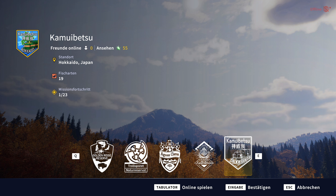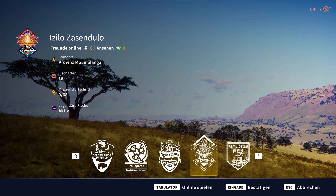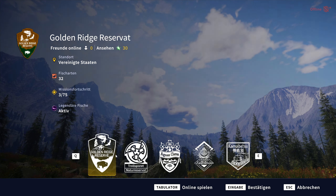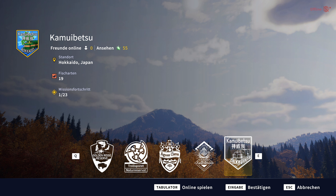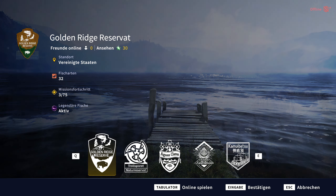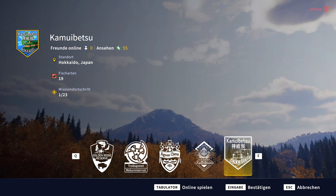Was ich ein bisschen schade finde: wenn man diese Karten hier vergleicht, gibt es bei den anderen überall deutlich mehr Missionen als bei Hokkaido. Ich weiß nicht, woran es liegt. Das ist auch ein bisschen schade, weil man eigentlich viel erleben möchte. Für 9,75 Euro kann man auch ein bisschen mehr erwarten: 68, 81, 64 Missionen – und selbst die Basis hat 75 Missionen. Und dann haben wir hier nur 23. Das ist das erste Negativ an diesem DLC.